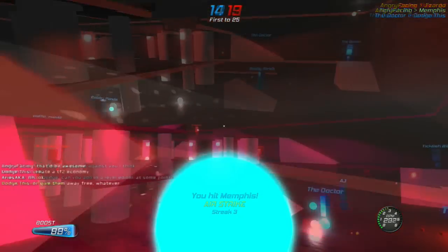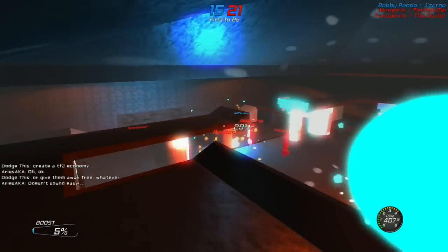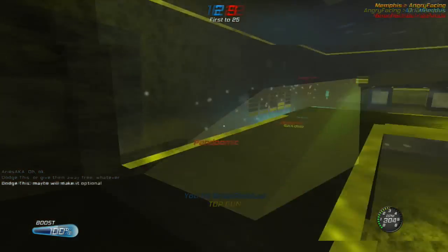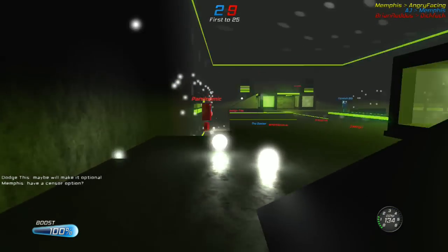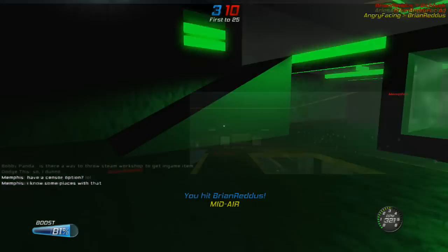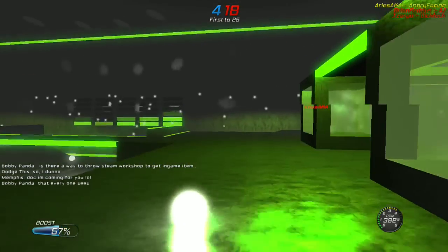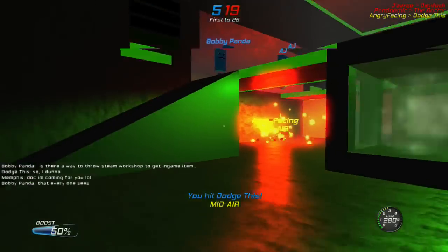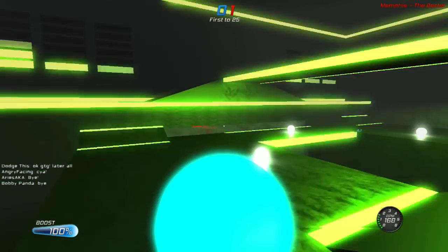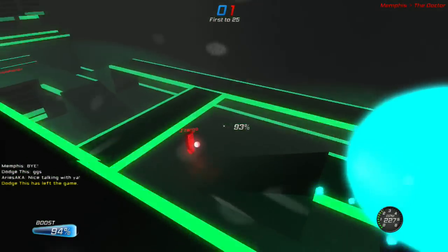Anyways, this is a game called Robot Roller Derby Disco Dodgeball. It's a brand new indie game in early access on the developer's website and also on Steam Greenlight. It's very similar to first person shooters, except instead of shooting bullets you're throwing dodgeballs at super high speeds. It's really rewarding especially when you're messing around and doing some super crazy trick shot — just like that flying squirrel I just got.